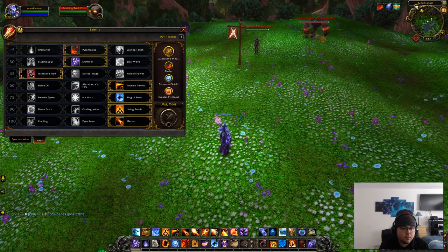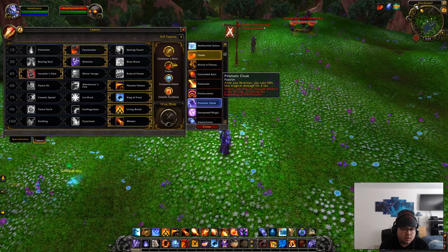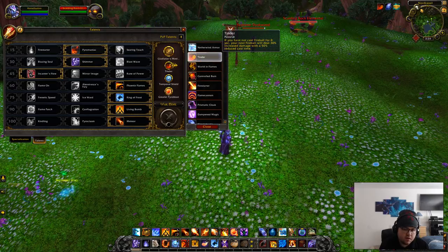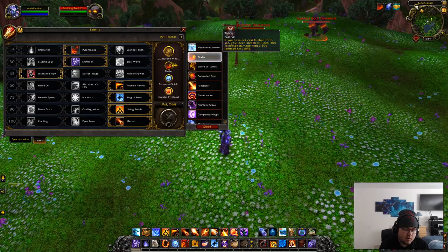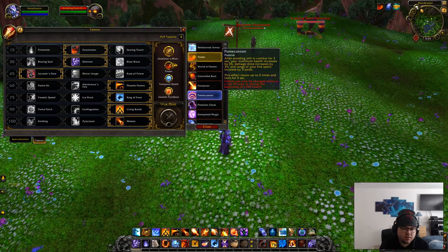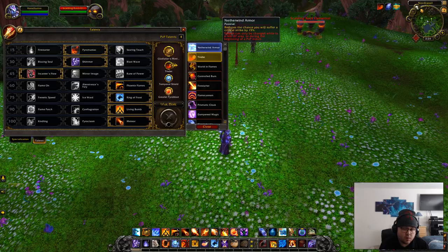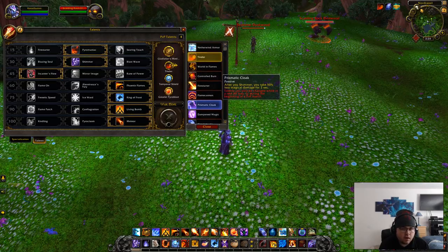Followed by meteor of course. Tinder you can replace if you want with whatever else — that's strictly up to you. I've been using tinder, but I also kind of like fire starter because your fireball reduces the cooldown of your burst by five seconds, so if you keep using it your burst will be up faster. Not really 100% sure yet what I want to use for this last slot — there's a bunch of different ones, and honestly it doesn't really matter too much. Some of them are good, some are not really that good.